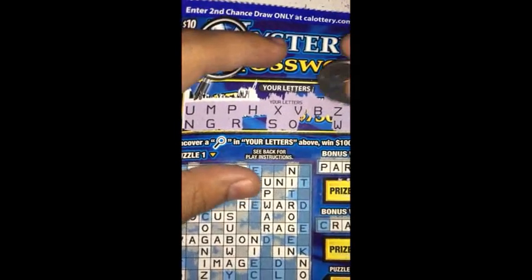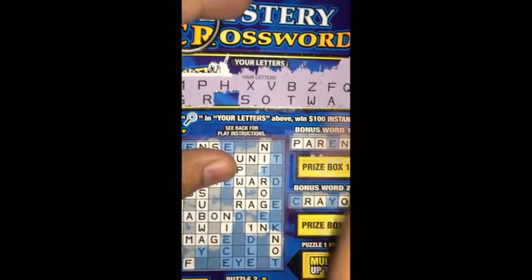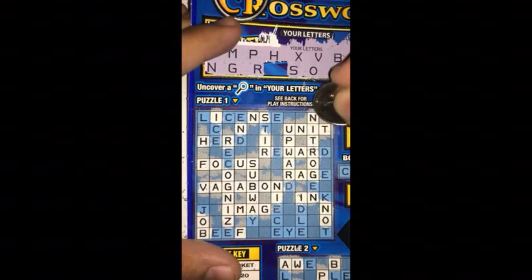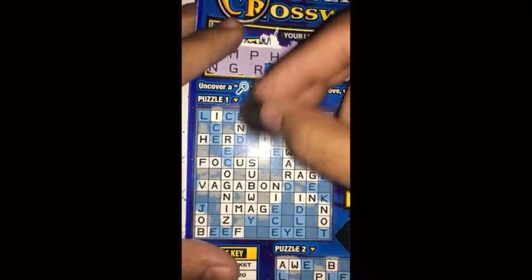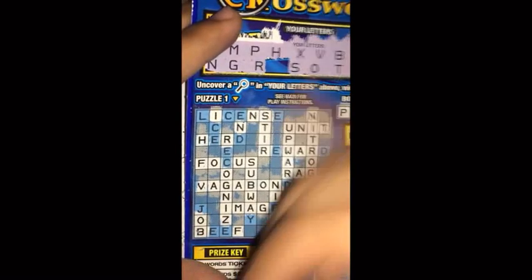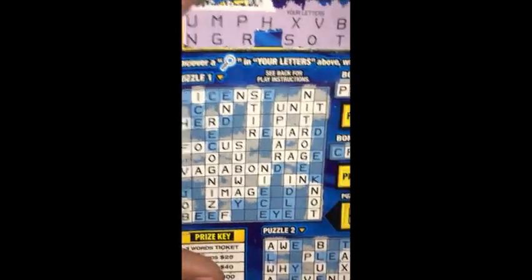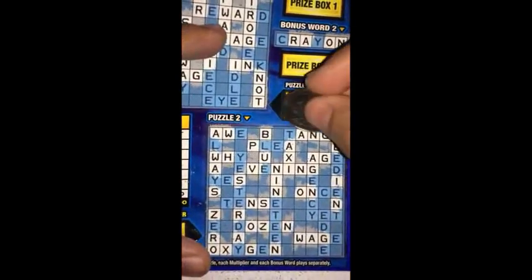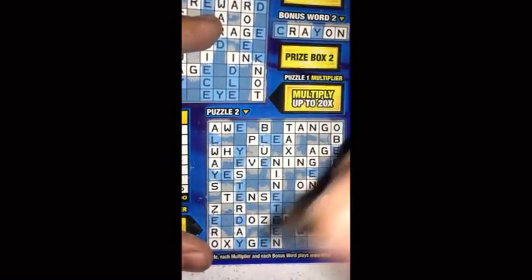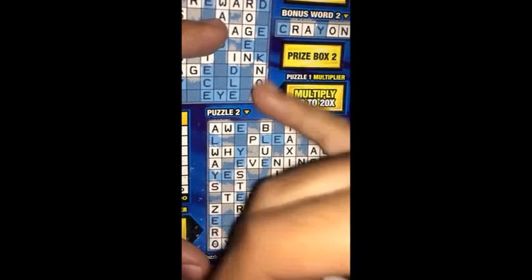So next — pretty sure it's two letters left. Next letter is a T. Over here, let's see what we get. Now let's see what I get with those T's — so that's one word, two words. What else? So two words. That's it for that — two words, that's only one more on this side. Tango, taxi — two words.